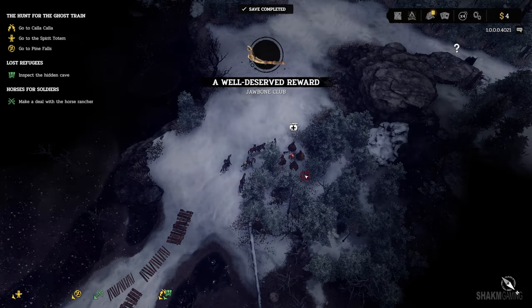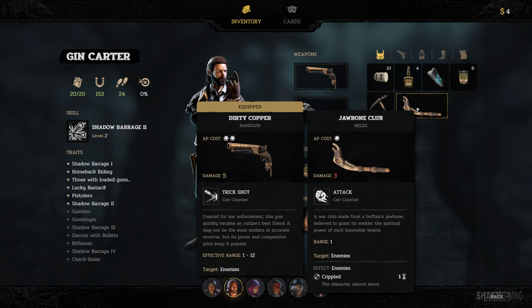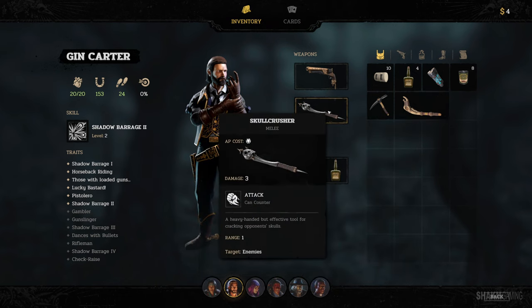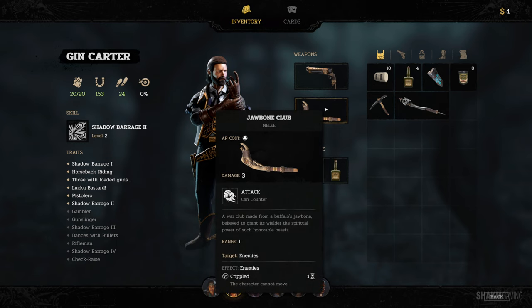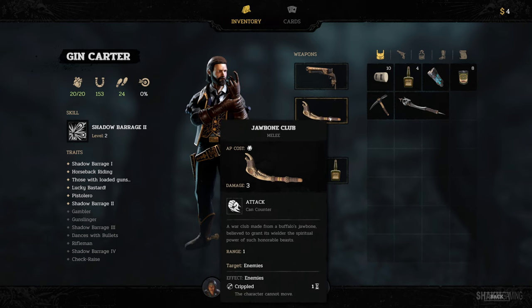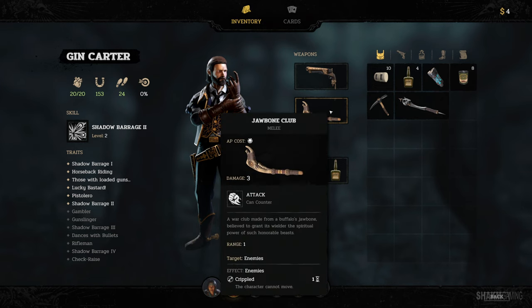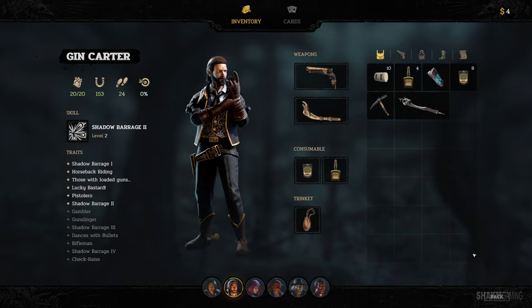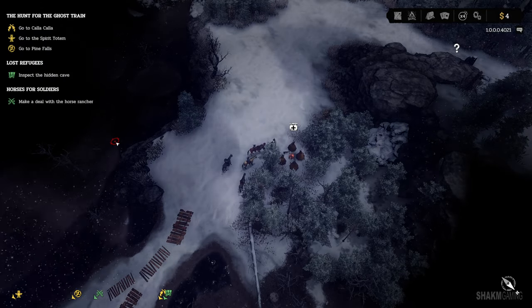Let's upgrade Jyn Carter's melee weapon with the jawbone club. Now he has options — he can cripple his enemies. We could use this to cripple somebody and hide behind a tree so he cannot see us, thus he cannot move and get to us. Many interesting tactics we can do. What should we do next?